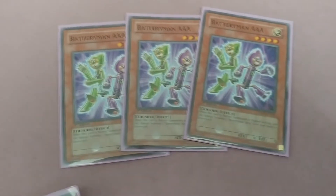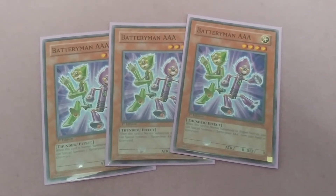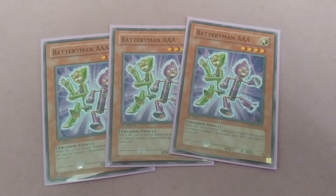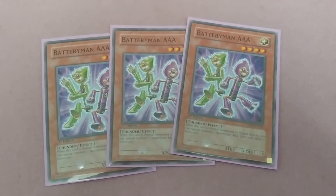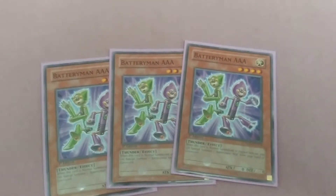Three Battery Man Triple A. If this card is normal summoned or flipped face up, you can special summon one Battery Man Triple A from your hand or graveyard. Basically you don't want these in your deck — you want them in your hand or graveyard.